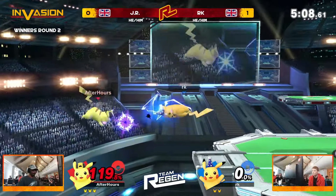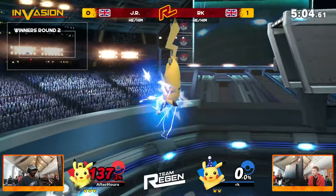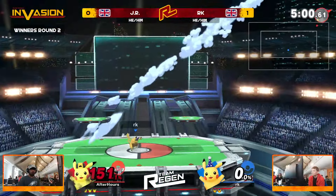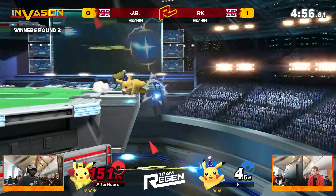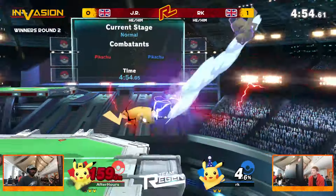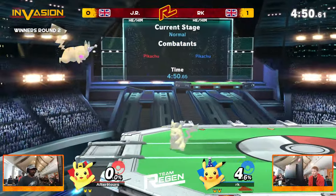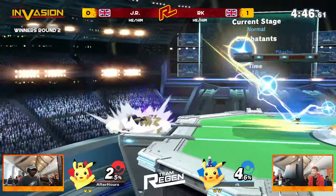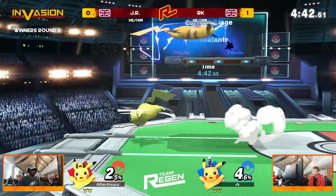Now Arcane is just trying to claw back what little bit of this game he has lost. The dash attack just doesn't kill. Neither player can get the kill when it matters at those early percents. Beautiful DI there from JR. As JR tries to get his way back to stage, Arcane is able to take that stock before taking too much percent himself. Almost a mirror from game one — anytime either of these players get a lead, the other player just steals it right back.